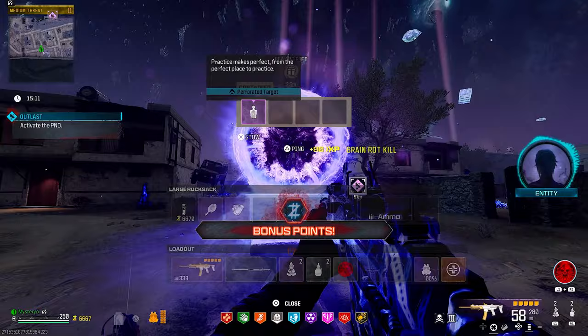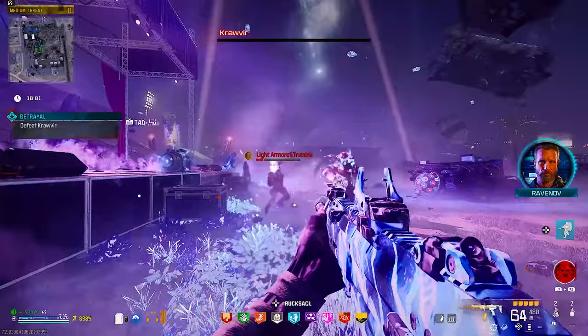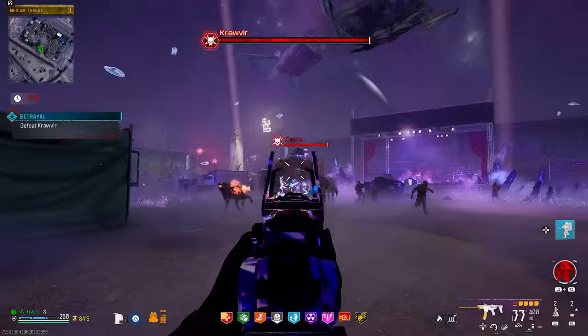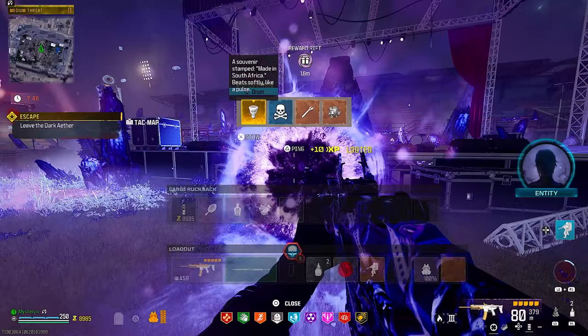Then return to the field, activate the PND, survive the outlast, and prepare for a smaller-scale boss fight. It's not an ether worm this time, but an electric Mangler. Just focus on shooting off his helmet and always target his head for extra damage. Do not leave the field — he will regenerate his health. As long as you keep your distance and use your tacticals and field upgrade, there won't be any problem. After you kill the Mangler, another portal will spawn containing some random loot and the already upgraded drum, which is the final quest item.